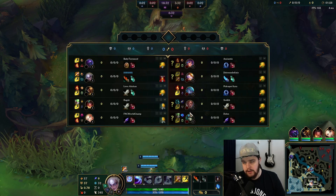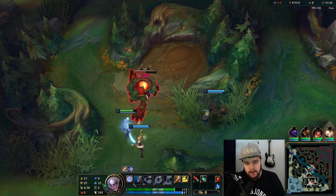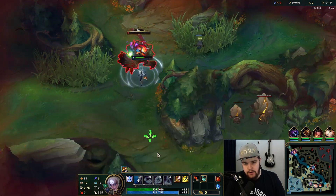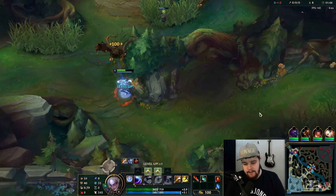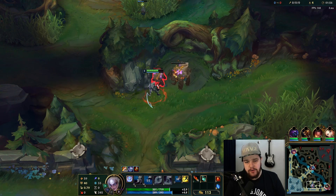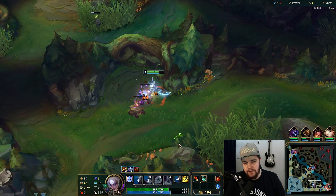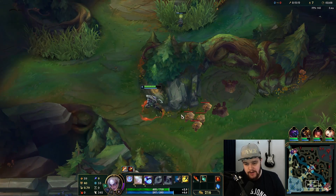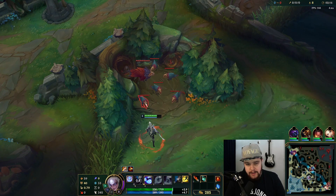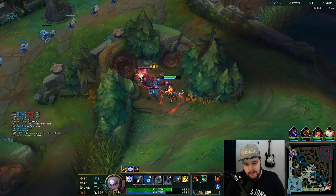Against the Blitz, the invade was to be expected — my bot lane did play it quite well. I always walk to the buff I'm not going to start on and ward it. I'm actually very scared here; it looks like they might flash-hook my buff camp or something. I always back at 50 seconds and ward the buff I'm not starting on. It's very good because they will always go for your buff camp first on an invade — if you have vision on that you will always know and can't get cheesed.